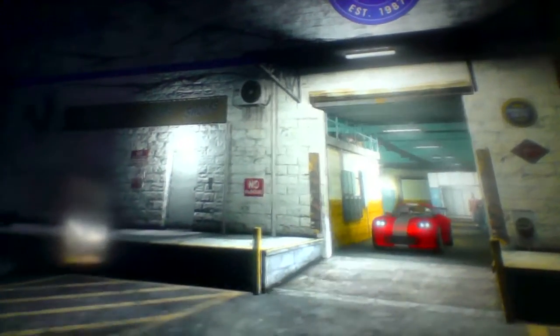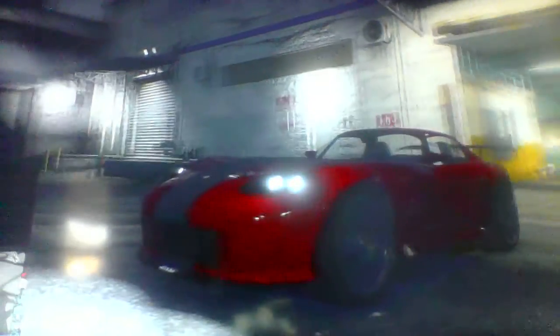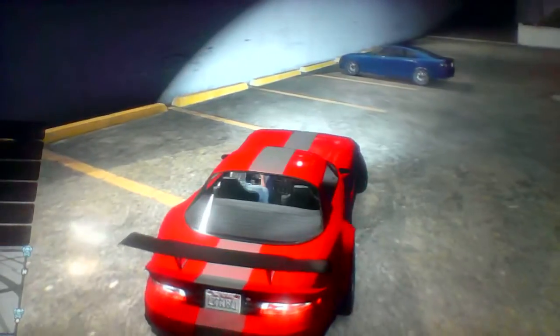And that is how you make Dominic Toretto's Fast and Furious RX-7. I'll just quickly park up and show you what it looks like from different angles.